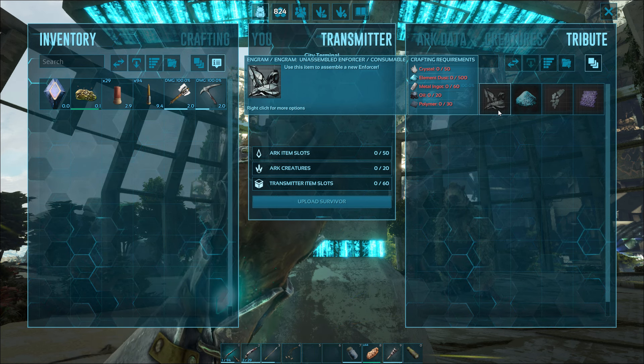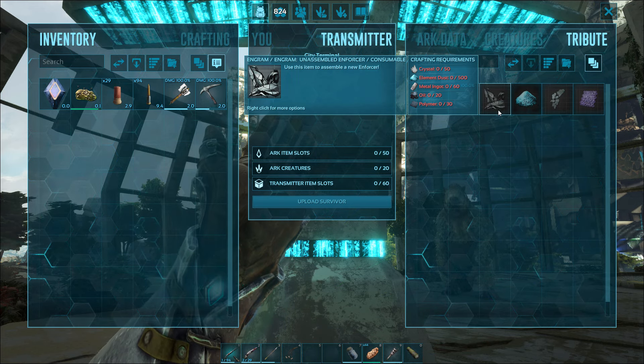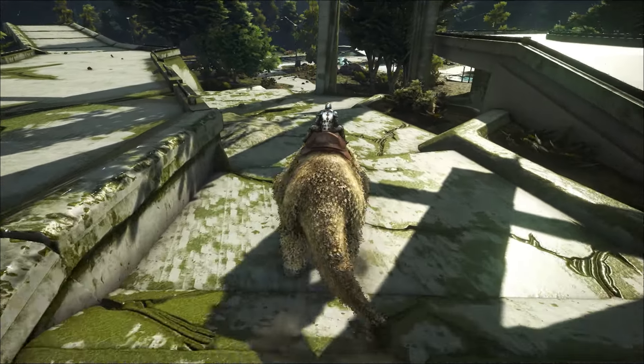You can find the unassembled enforcer in the terminal and just get all the required materials to build one. It costs 50 crystal, 500 elemental dust, 60 metal ingots, 20 oil, and 30 polymer.